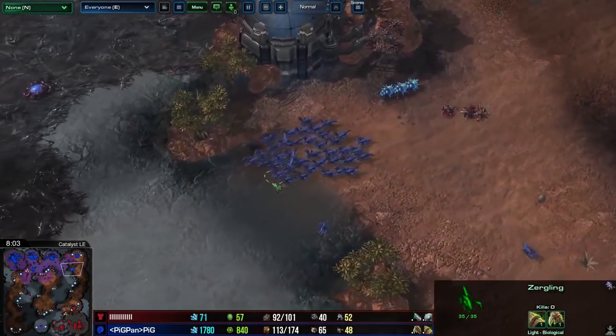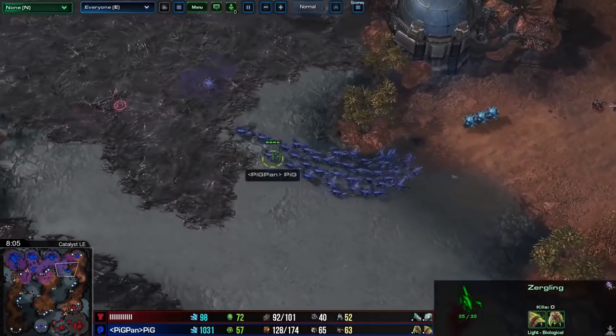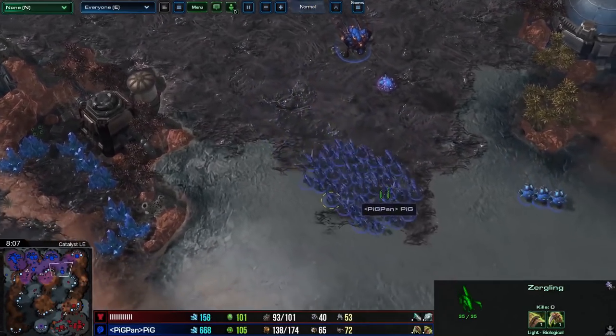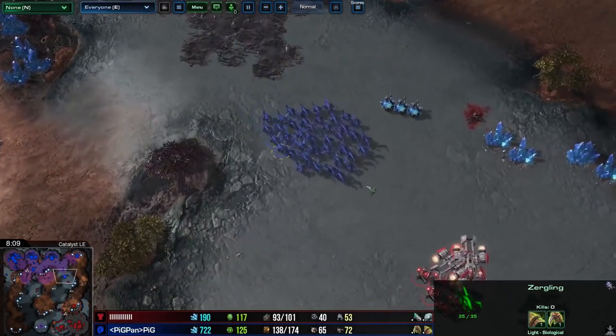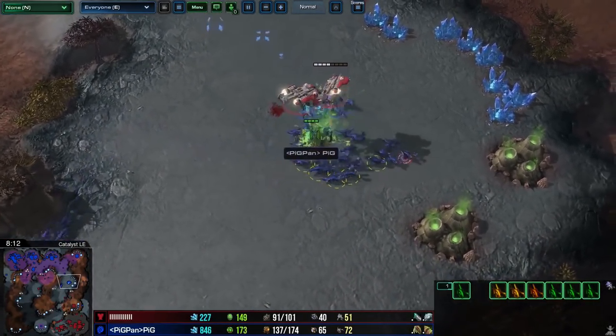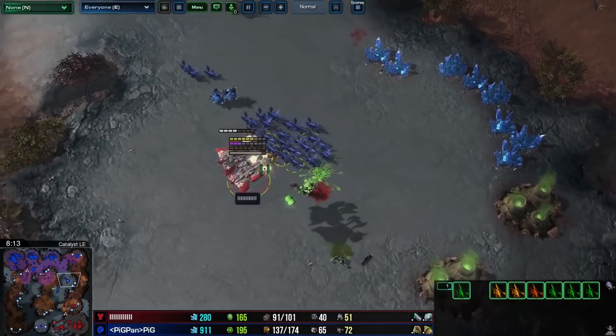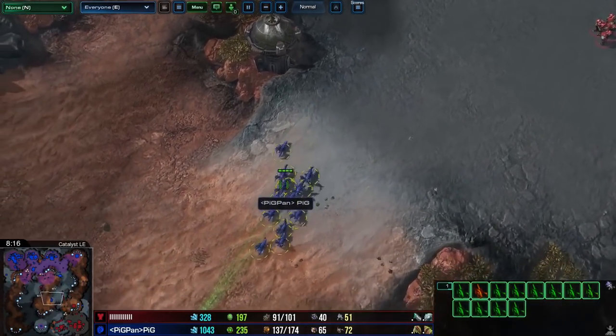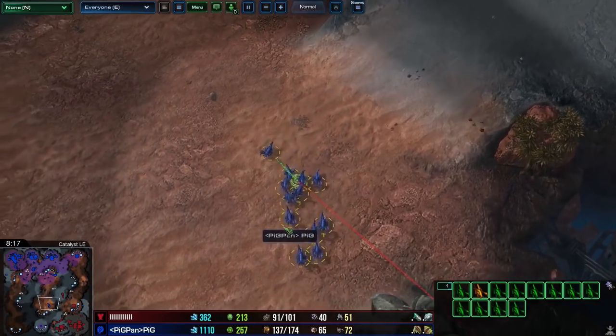The quintessential Zerg unit, the Zergling, is a hand-to-hand melee fighter that does very high damage and is incredibly mobile. The downside though is they're very fragile. So whilst they can do massive damage if they find the right engagement, most of the time they're just gunned down before they even make it into hand-to-hand with their opponents. As a result, Zerg players have to be crafty in order to find the damage with these Zerglings.